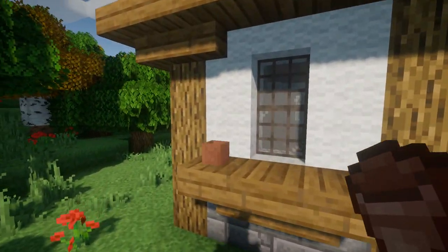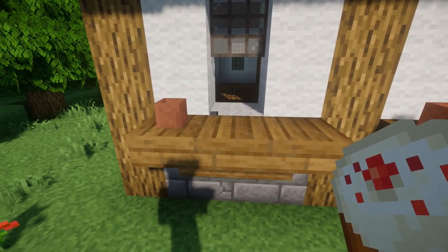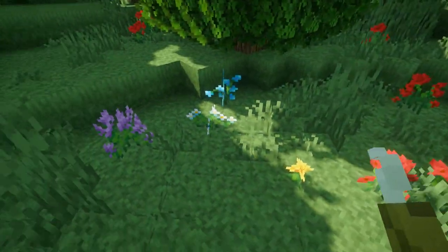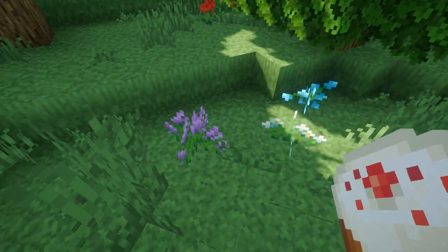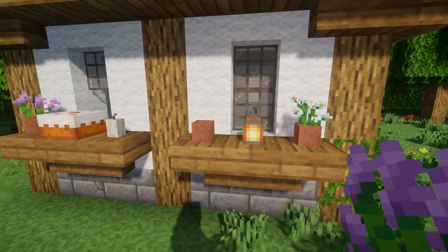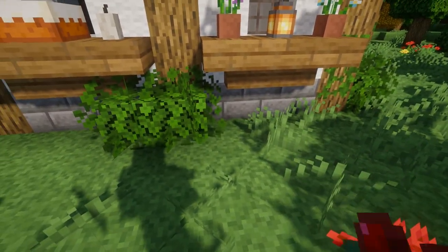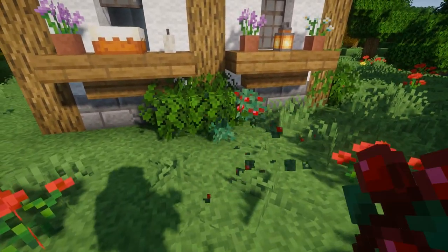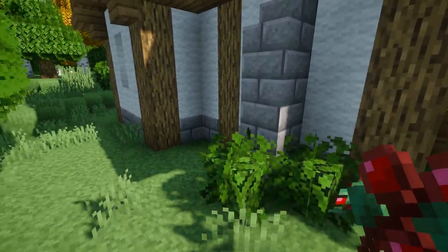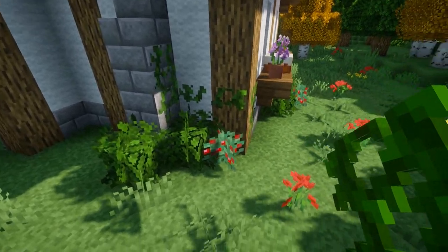Next we're going to go around to this side and on these shelves we're going to add some flower pots, a lantern on this one, cake on this one, and I'm going to break out the window — it just kind of looks like an open window where you're letting your cake cool off after baking it. I'm going to add a candle next to the cake; I'm using a sea pickle with this texture pack but in the new update you'll be able to use an actual candle. Then we'll place some flowers in the flower pots and add some bushes — oak leaves and then some berry bushes. Now where this chimney is I'm also going to add some bushes, but not on the left side because we're going to add a little storage area there later. So I'm just going to put some vines on the walls.